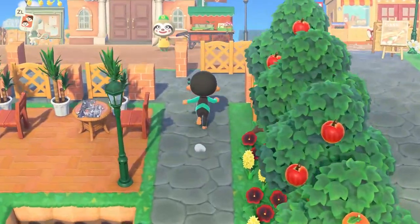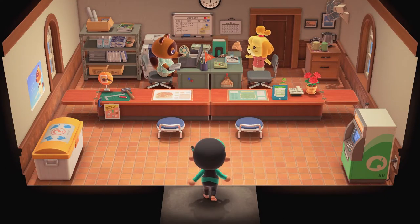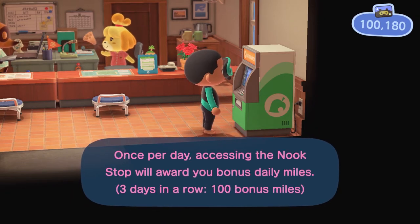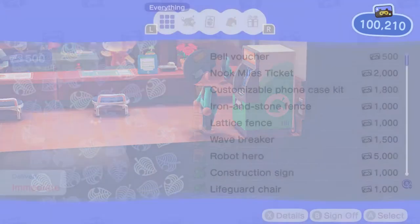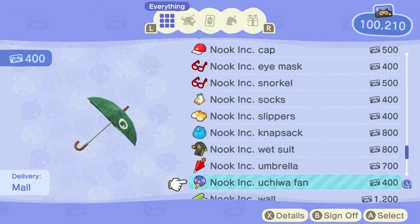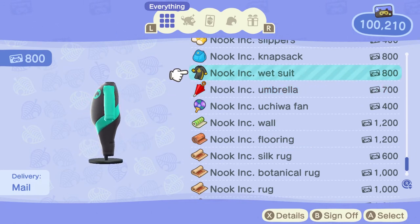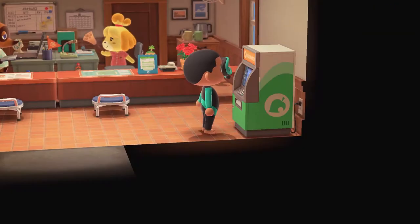That's the first thing. Second thing — run to the ATM, or what looks like an ATM to me. Come in here, sign on as you do, and then redeem your Nook Miles. This is how I got the suit I'm wearing now. You come right down to the bottom, all the way down, and you see it right there — Nuke Ink Wet Suit. That's the one I've got. I'm hoping it will change colors; I'm not sure if it will, but that's how you get that one.